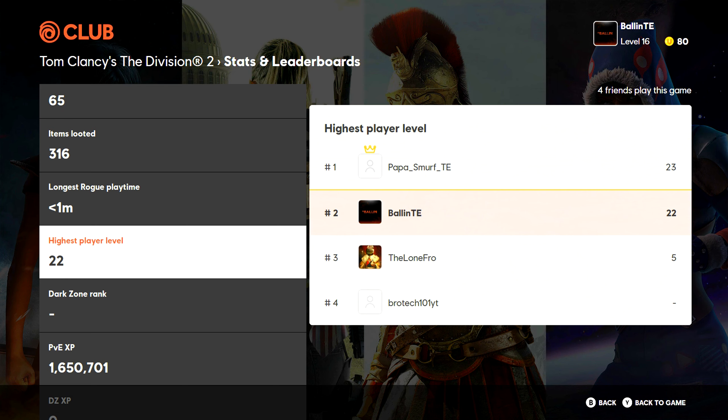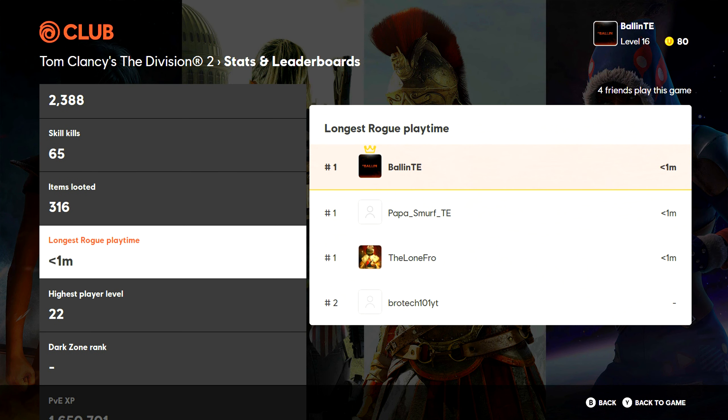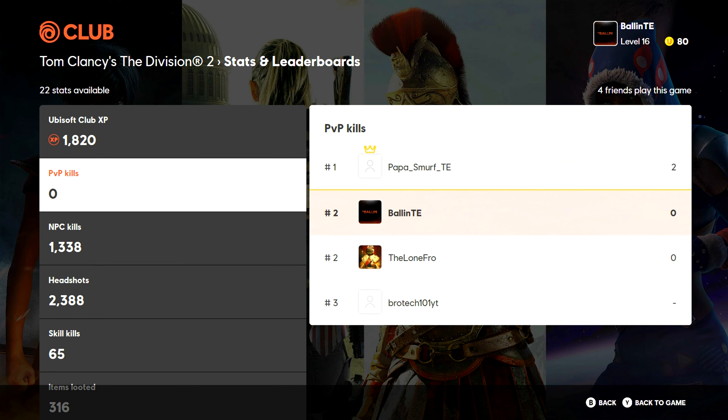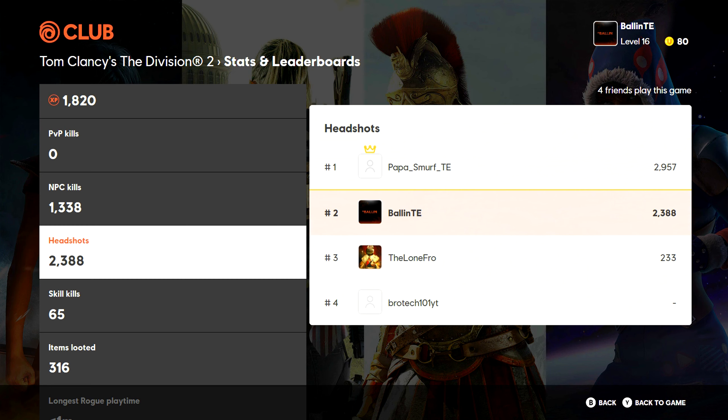I mainly wanted to make this video for people that really didn't know much about the Ubisoft Club app, and also for people wondering how to get their skins and all the rewards they accomplished in Division 1 — like their shields and whatnot. A lot of people rack up all these points on the Ubisoft Club app just from playing the campaign, completing missions, and accidentally completing checkpoints, and it just sits there.